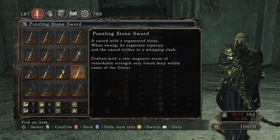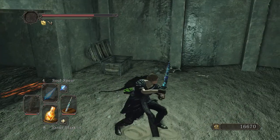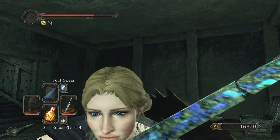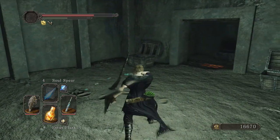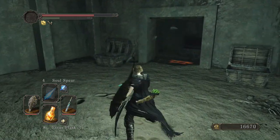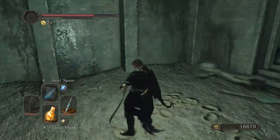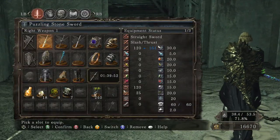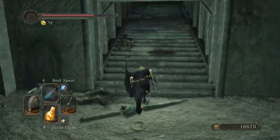Crafted with a rare magnetic stone with remarkable strength, only found deep within caves of the gutter. That's cool! It's like a whip — like a sword and a whip. That's the R2, so the strong attacks have the whip-like effect. Pretty cool. Glad I found that.